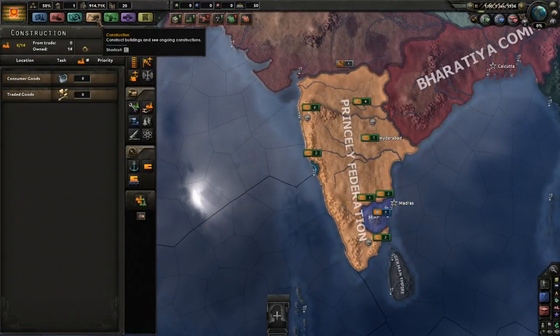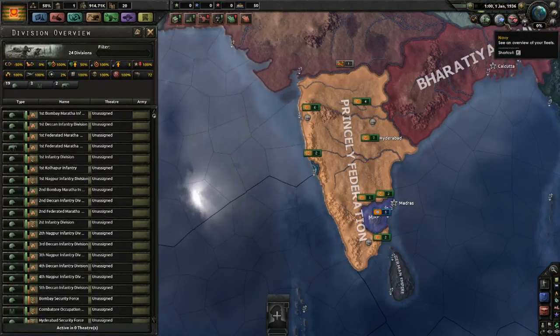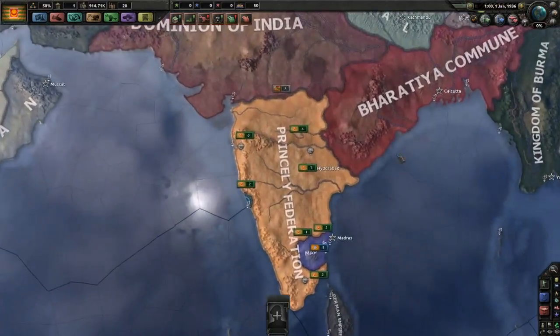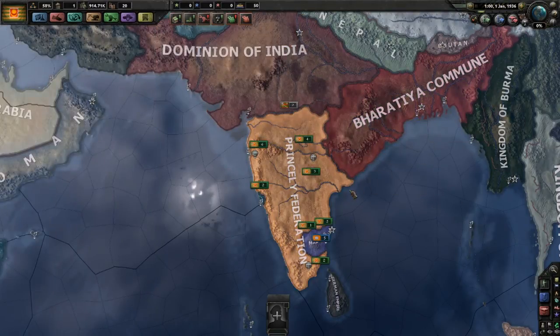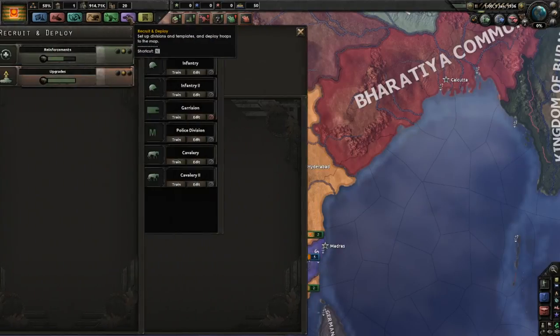Continuing on — construction. You've got 14 factories, and eight of them are already being used by consumer goods, so you're not exactly an industrial powerhouse. As far as production is concerned, you've got six military factories and no naval dockyards. You have no navy and no air force. You are definitely the most technologically behind of the three Indian nations. You could argue the Commune is a little bit backwards, but it seems to get off its feet faster than the Princely Federation.